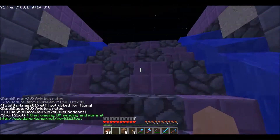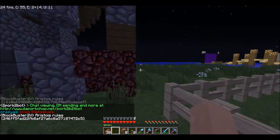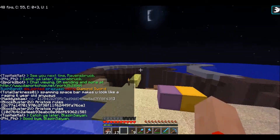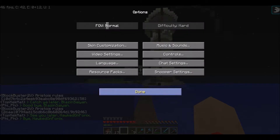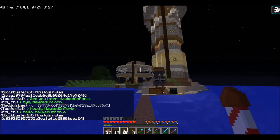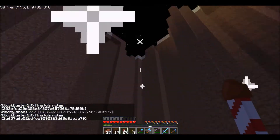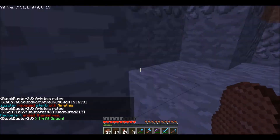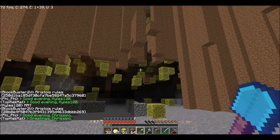Down here it's pretty dark because I don't have full bright on, because I have not found a hacked client for 1.12 that I like. I just realized I've never seen our base from above. So let me put my render distance up. I've got 26 flight duration 3 fireworks. And let's go. Here's just a little progress update - and by that I mean a big progress update.